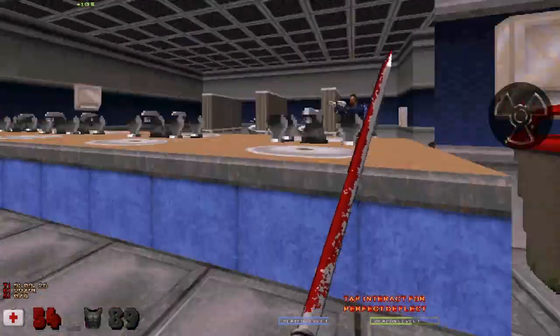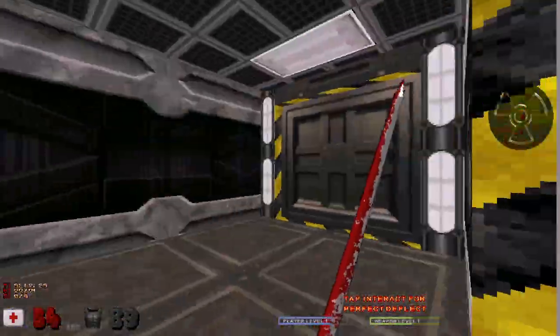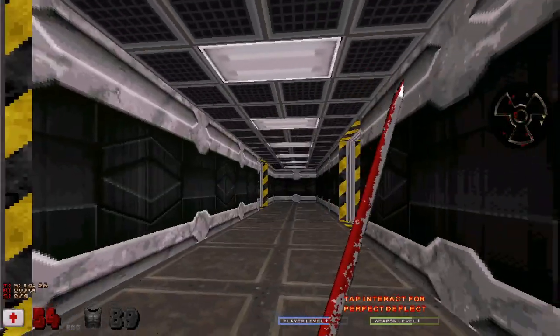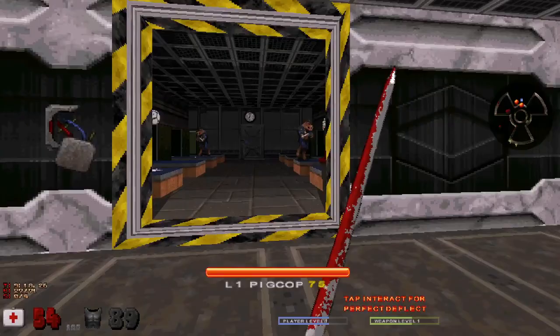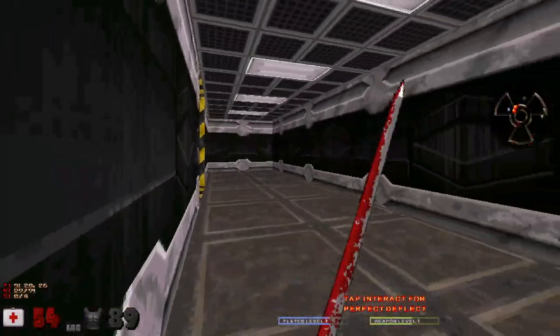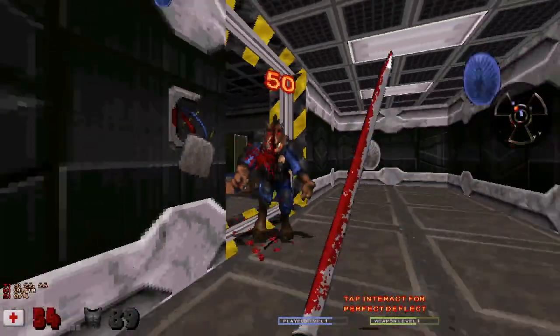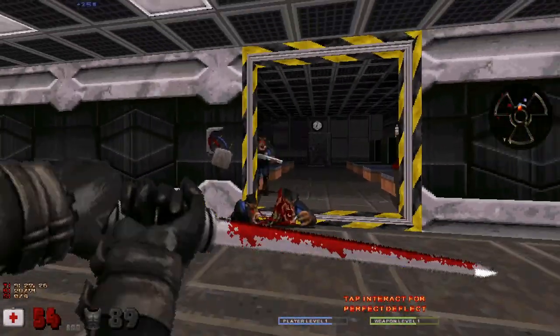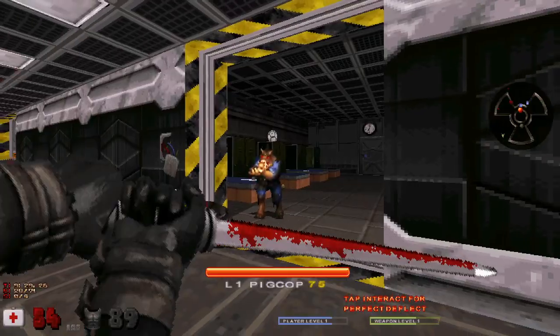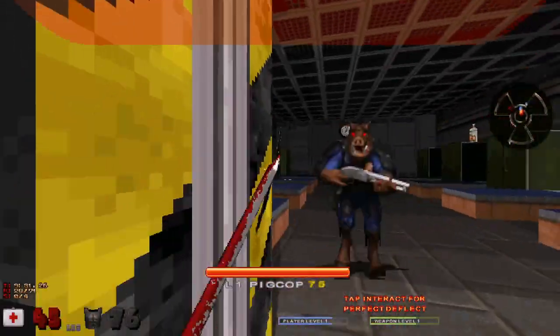I'm going to go in there — there's a naked dude in there. I'll stay out of there. Yes, when you have the sword equipped, when you push the E key — the interact key — you can block with the sword. I don't know if you can block shotgun shells. Come on, shoot me, pig. Nope. Can't block shotgun shells with Wes.